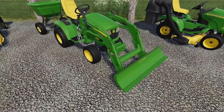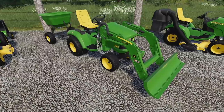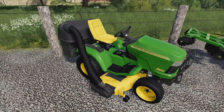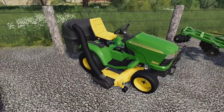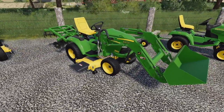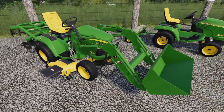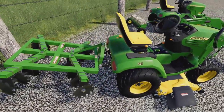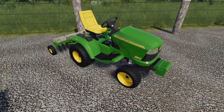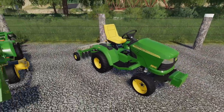Another setup: no mower, leveler on the front, fertilizer spreader on the back — interesting but functional. The most stereotypical setup will probably be the mowing deck with the bagging system. You can also do a garden tractor style: mower on the bottom, front loader with bucket, and plow on the back using the three-point hitch. Or just run the cultivator and do whatever you want.